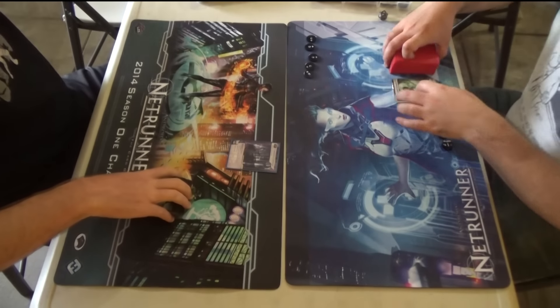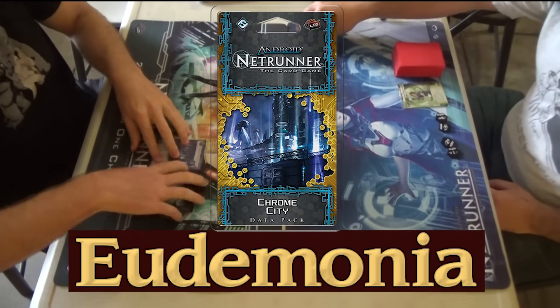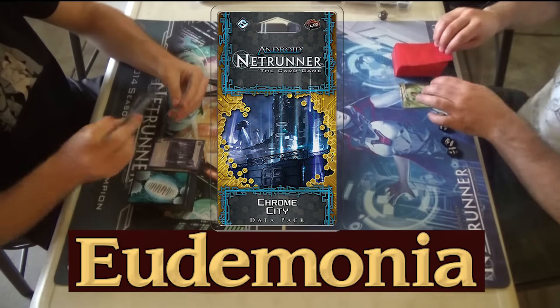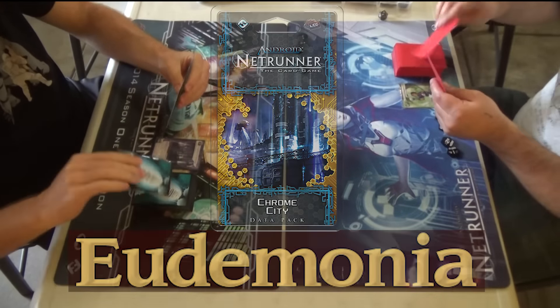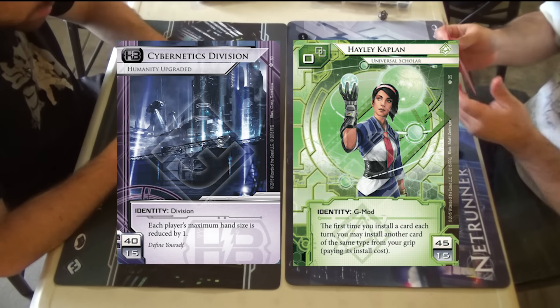Welcome back to some Netrunner from Eudaimonia, a store in Berkeley, California. This was just a game night kit, and I wanted to show this video because we have Cybernetics Division on the left and Haley on the right — some new IDs to check out.